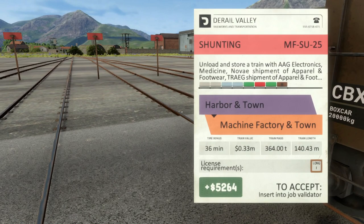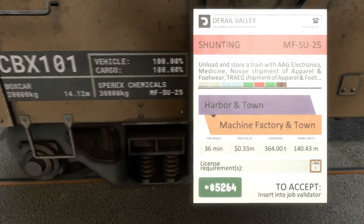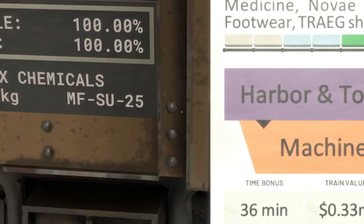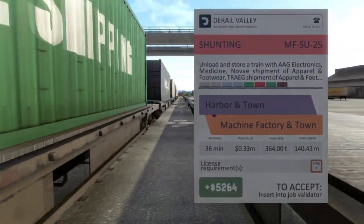There's a section for train mass, and it tells you the entire consist will weigh 364 tons and have 140 meters of length. All that information is provided on the job card. The key thing we're interested in is the job name, so we can easily find our wagons.